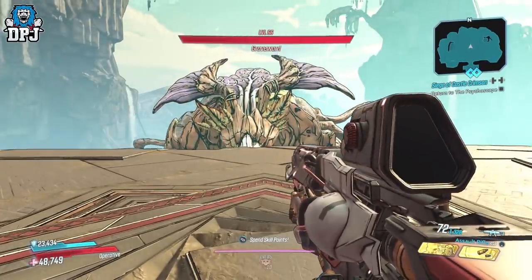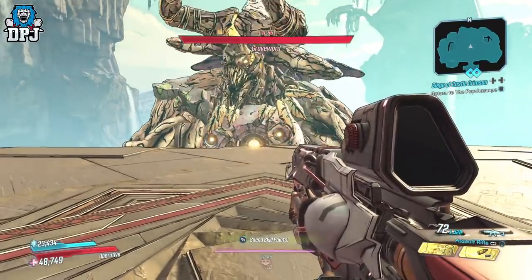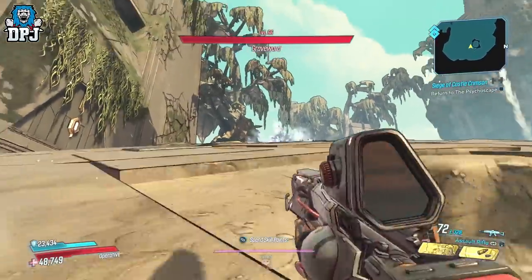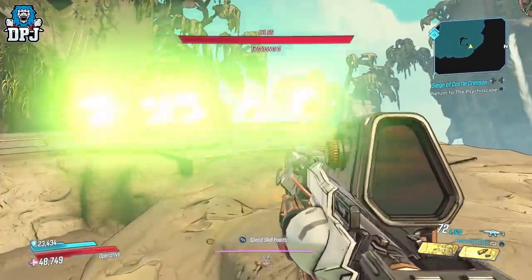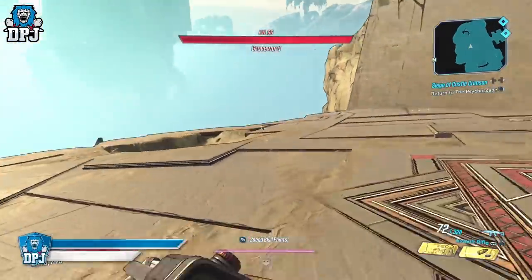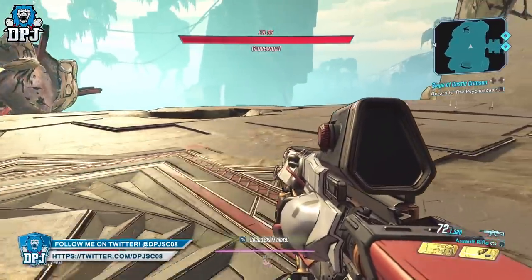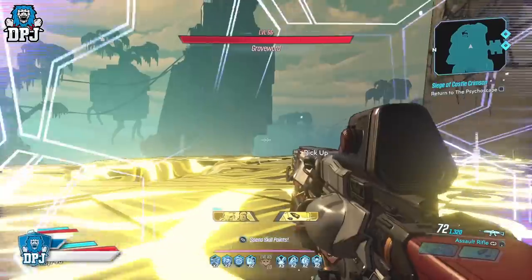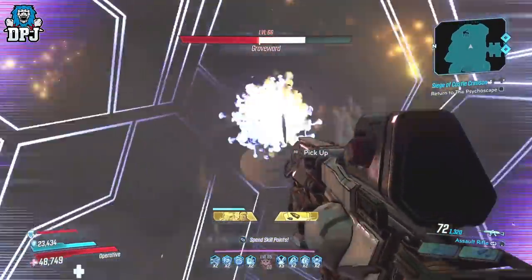Using this within my lazy Zane build and letting the Digiclone do all the work — well, that's exactly what's happening. You literally don't have to do anything if you don't want to. This was actually the first weapon I used when I originally made that build back in the level 57 days. The weapon then got nerfed and kind of dropped off, but now it's back and it feels amazing.